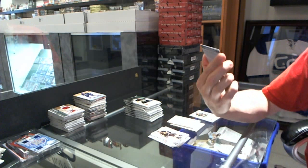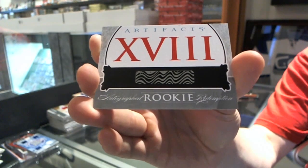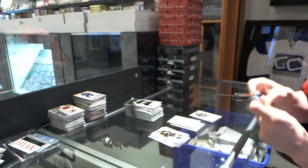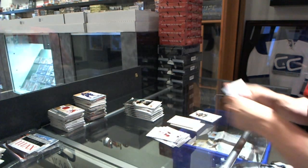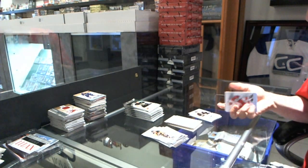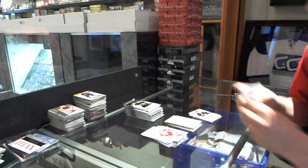We've got an Auto Rookie Redemption, number 18 — that'll be random between everybody. We've got a Rookie at $9.99 for the Dallas Stars, Riley Smith. And a Rookie Redemption Wild Card, number 234 — that'll also be random between everybody.